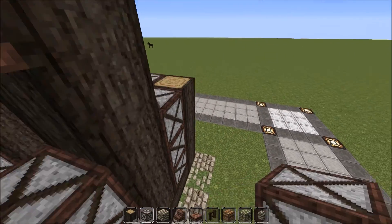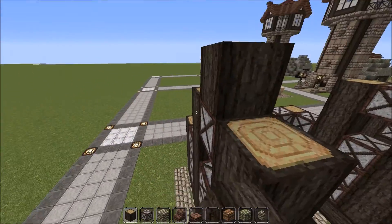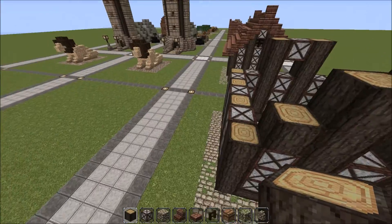Leaving a gap here. And then on top of these you can add the dark oak logs to make the pitch of the roof.